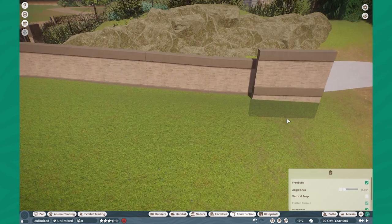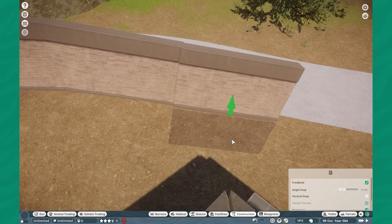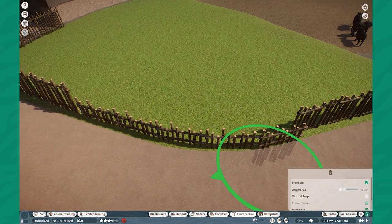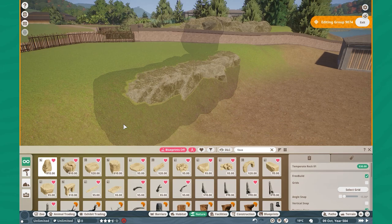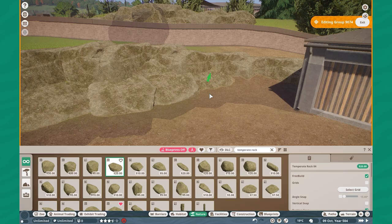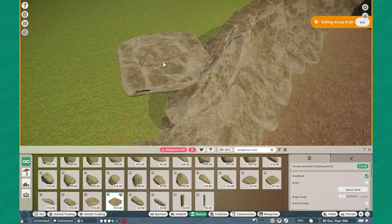That y-axis rotation trick is thanks to Freebill — really awesome stuff. I'm slowly but surely continuing that wall down the hill, just covering up that bright concrete path, because that would obviously take you out of the safari experience if you saw it on the other side of the habitat. I cover it up with those brick walls back there. The Indonesian bricks are so good — really some of the best pieces we've gotten in the game lately. Super useful and super versatile.